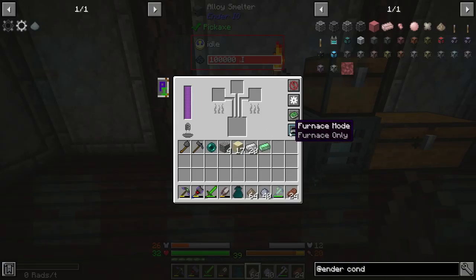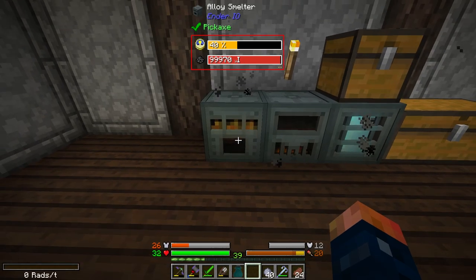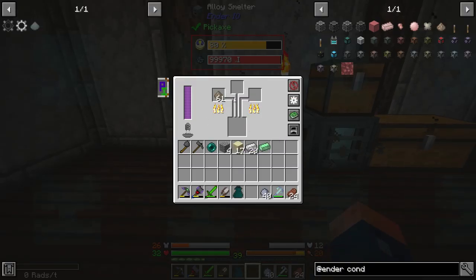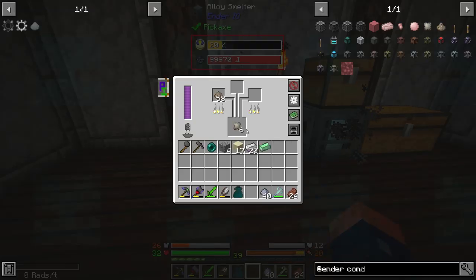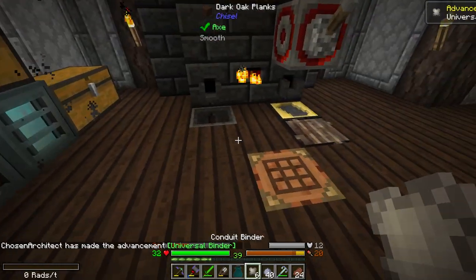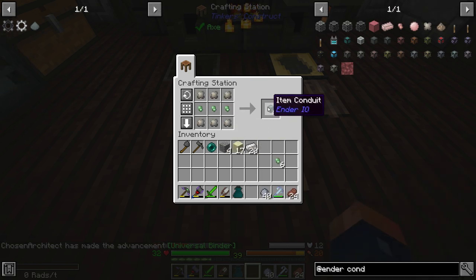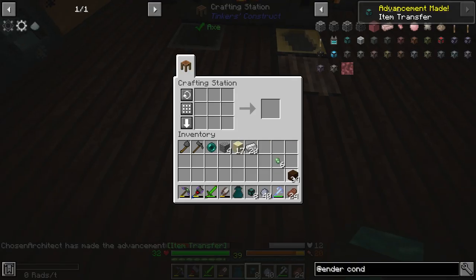I'm going to switch this over to furnace only mode, and this is where we're going to throw our conduit binder in. This is going to cook three at a time — so the alloy smelter will cook three items at a time, very efficient, and still uses the power we have. We also have a power buffer inside this. So there's our conduit binder, and when we break this down that is going to get us our first item conduit, which I kind of want to use to automate this setup.